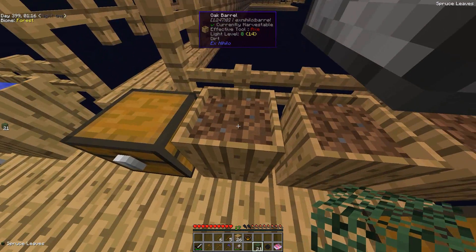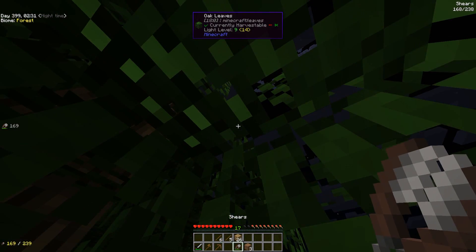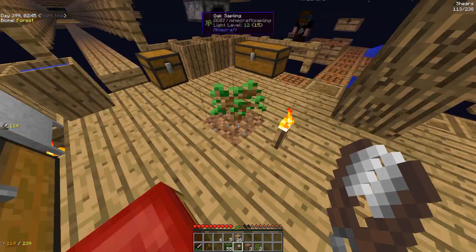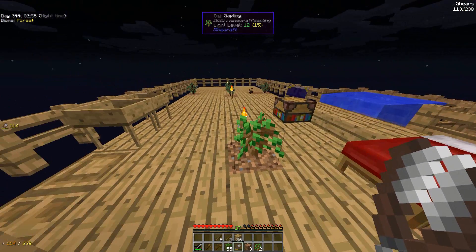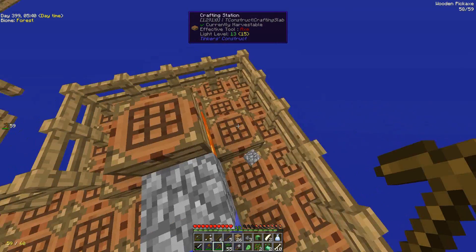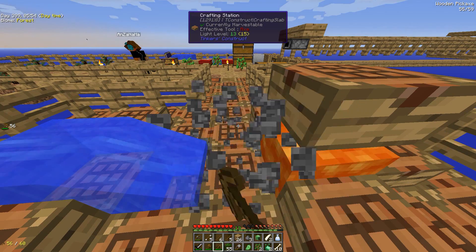Hey, I just realized something — this has OpenBlocks installed. So when we fall into the void, it puts a gravestone with our stuff right above the void. We can just take a water elevator down and get our stuff. We have a cobblestone generator! If you've never made a cobblestone generator before, this is probably one of the simplest designs — you've got your water and lava about three blocks apart, with a hole next to the water. That's very important because you don't want water touching lava directly or you'll end up with obsidian.